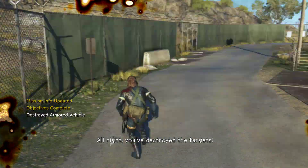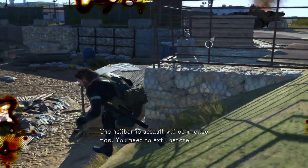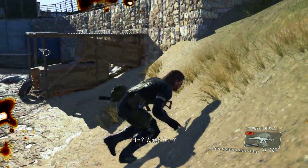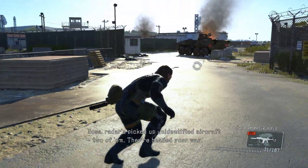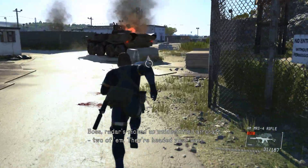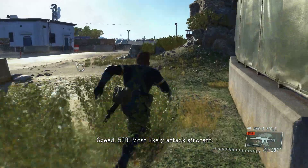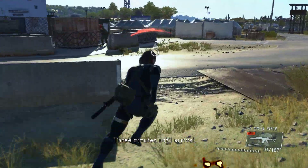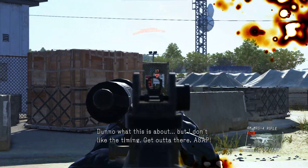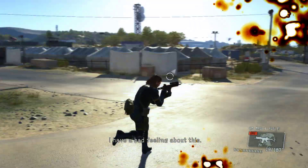All right, you've destroyed the targets. The helleborn assault will commence now. You need to exfil — Boss, radar's picked up two unidentified aircraft headed your way. Speed 500, most likely attack aircraft. Three minutes until arrival. I don't know what this is about, but I don't like the timing. Get out of there ASAP. I have a bad feeling about this.